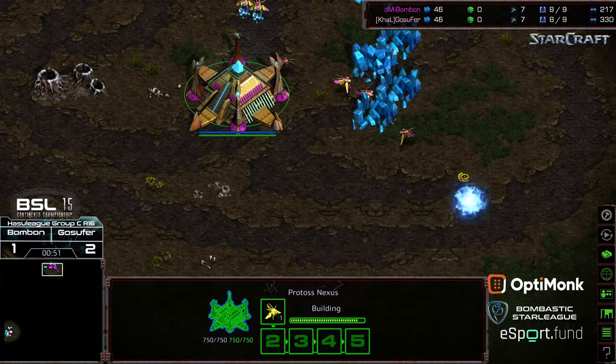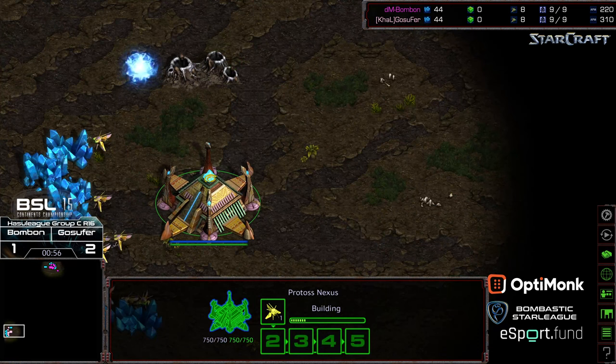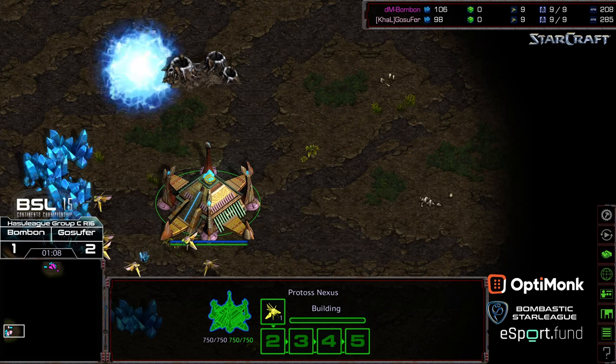Quick matches thus far between both of these guys, with more aggressive play on both ends. I'm wondering if we're going to see a macro match between them. So far, Ggosephur has been able to strike quick victories twice, and Bonbon followed up with a dark templar and Ggosephur called GG immediately.